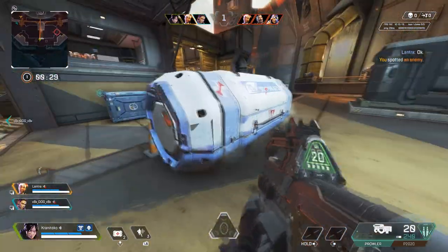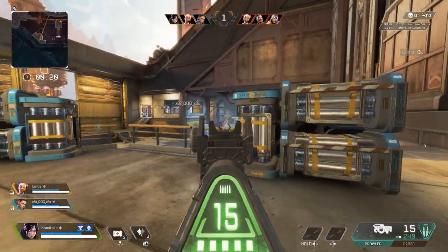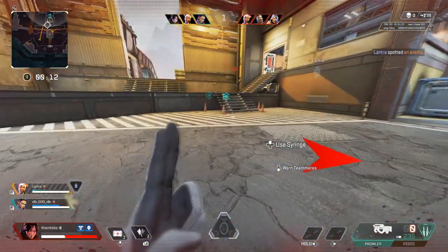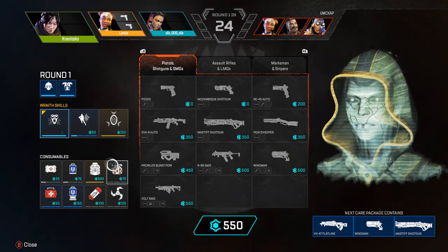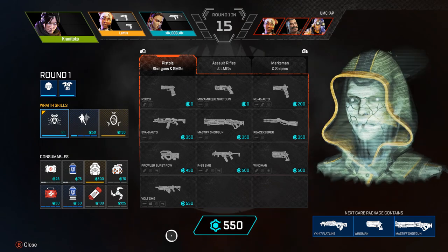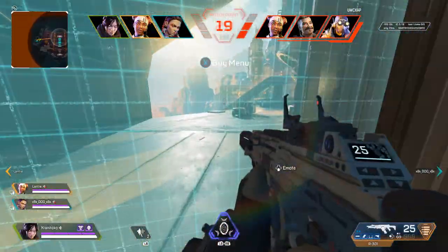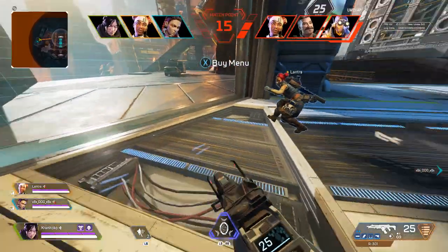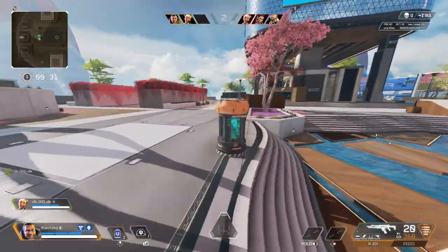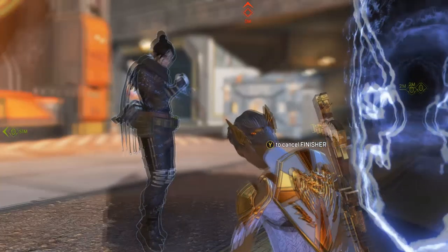There is also another mode Apex Legends added in Season 9 called Arenas. You and two other players are thrown into a small arena map against another team of three. The goal is to kill the opposite team before they kill yours, and the team that wins at least three rounds and is ahead by two points wins the whole match. At the start of each round, each player starts with the same gear, but you're given a set amount of materials to spend on weapons, throwables, healing items, or even your legend abilities. You have about 30 seconds to choose before a round starts.